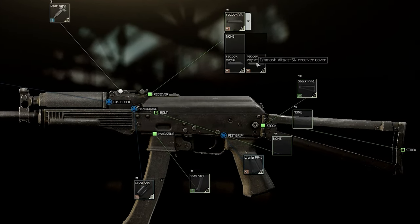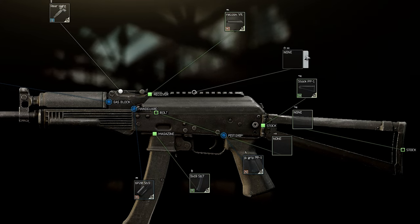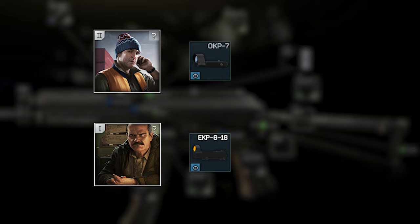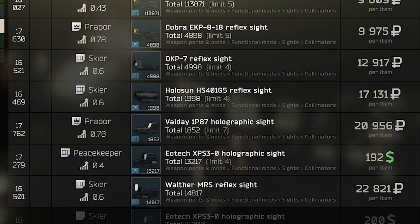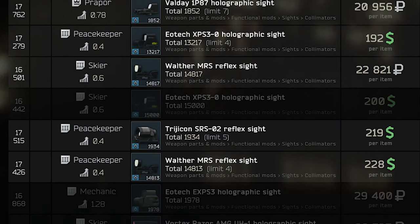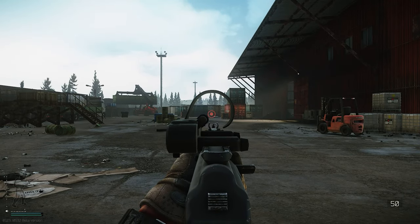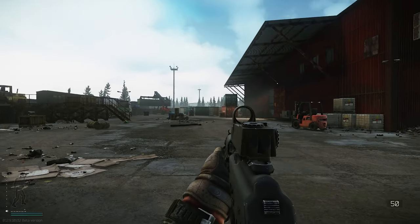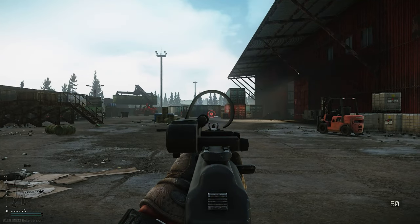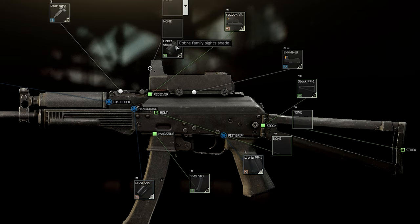Now, how do we get a sight on this bad boy? For that, use the Izhmash Vityaz receiver cover. This lets you put on a variety of scopes, but I would recommend that you stick to the Cobra sight or the OKP, because other sights get very expensive very fast, which defeats the point of a budget build. The OKP has one mode, while the Cobra sight lets you switch through different modes. It's totally down to personal preference — I prefer the Cobra sight because it also lets you put on a sight shade which adds free ergonomics to the gun.